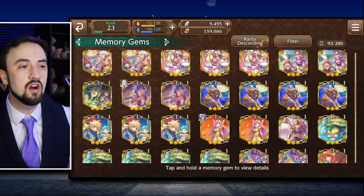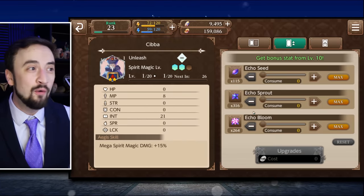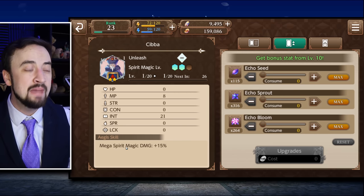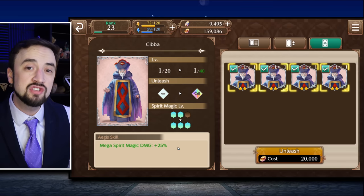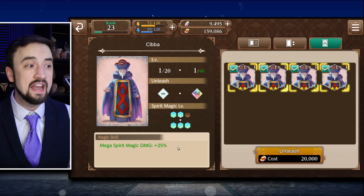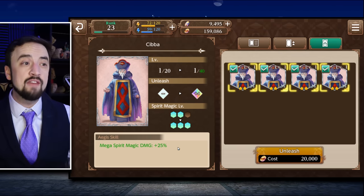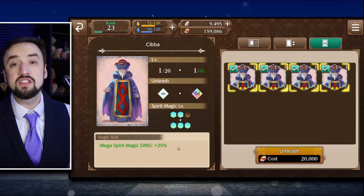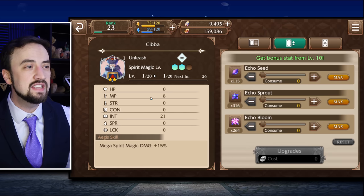Another 2 star card that I think is very worth mentioning — and it's going to make me scroll every single time — is this old guy right here: Chiba. Chiba is a mega spirit magic damage buff, and if you fully awaken this card it is actually plus 25%. This is your hardest hitting skill, more than likely — your summon, the mega spirit magic. So if your hardest hitting move can be boosted by 25% damage, that's non-insignificant. The main stats on this card are int and MP.